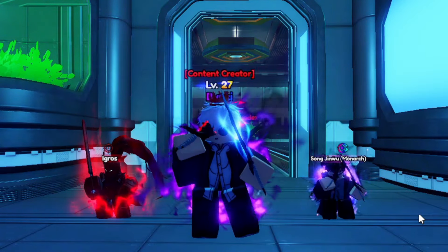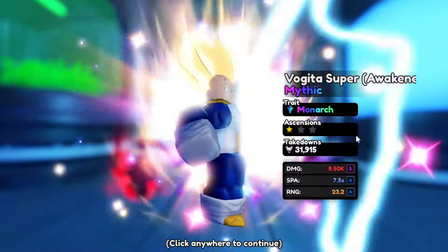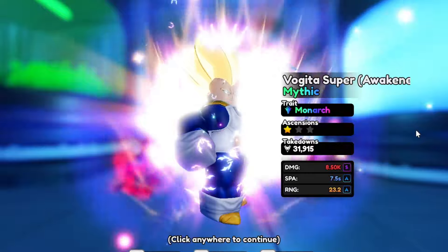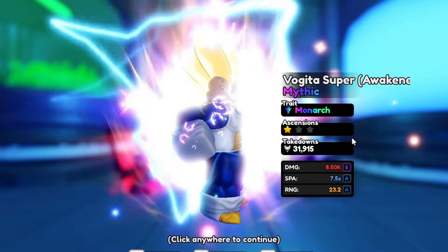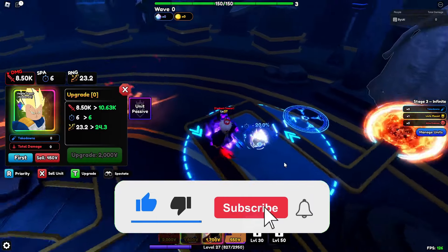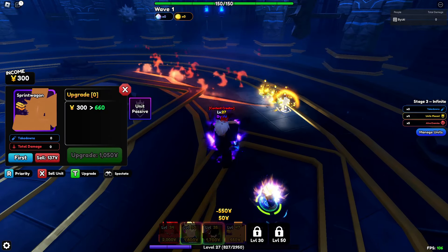What is up guys, so in today's video we will be showcasing unique Vegeta Ascension 1 stats, which is pretty good — evo level 50 everything. I tried to get his stats better but I couldn't. Be sure to like and subscribe and let's just jump straight into this.